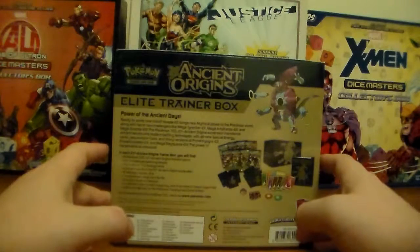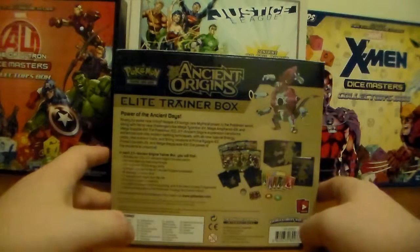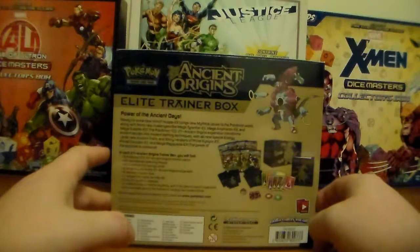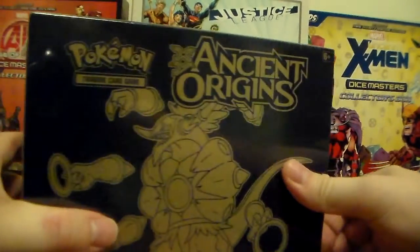Power of the Ancient Days. Ready for some new tricks? Hoopa EX brings new mythical power to the Pokemon world, home with its fierce new challengers like Mega Tyranitar EX, Mega Ampharos EX, and Mega Sceptile EX. Alright, let's open this bad boy up.